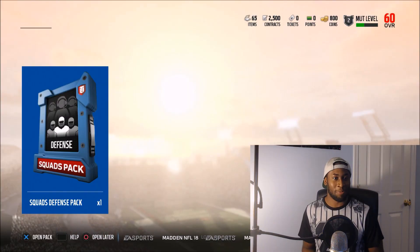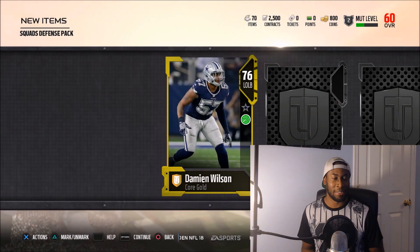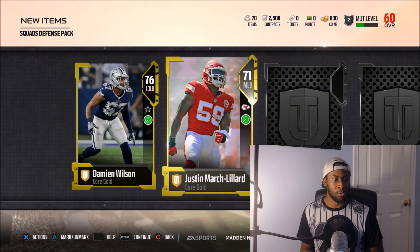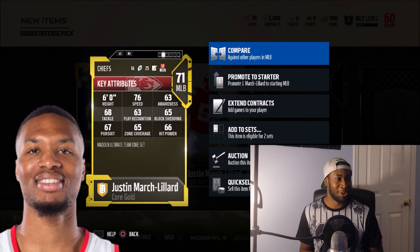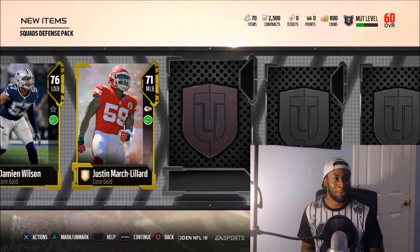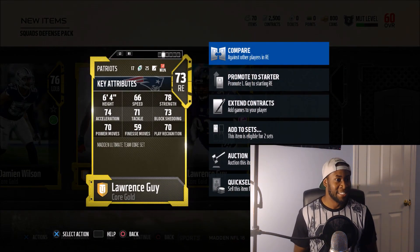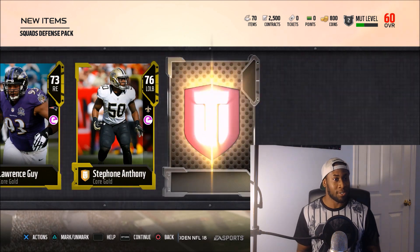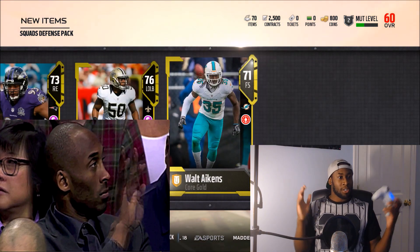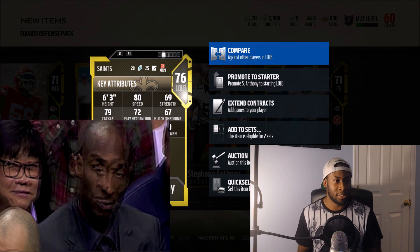Ten more squad fantasy packs left. This is pretty good so far — I thought it was only one player but we get five players with like two or three golds in each pack. This is dope. Starting off with Damien Wilson, 76 overall left outside linebacker — he might not be able to start. Justin March-Lillard — okay, Damien, you got a brother in the NFL. 76 speed, not terrible for MLB. I like that. Three golds in a row! Lawrence Guy — solid guy right here. Four golds in this one!